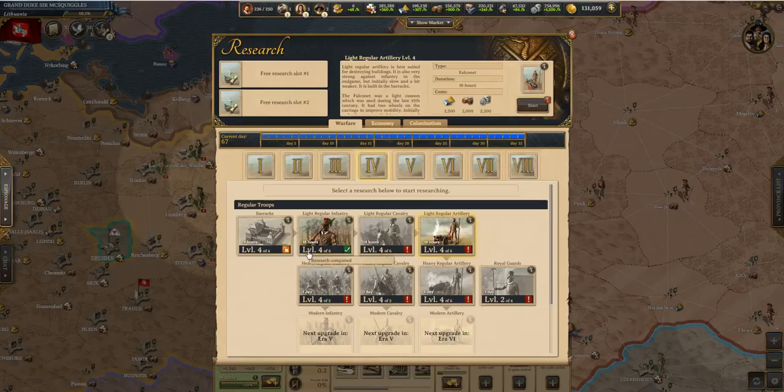The last thing I want to cover is the unit cycle. Infantry is good against cavalry, cavalry is good against artillery, and artillery is good against infantry. So there is a unit triangle — keep that in mind when you go to play and strategize.